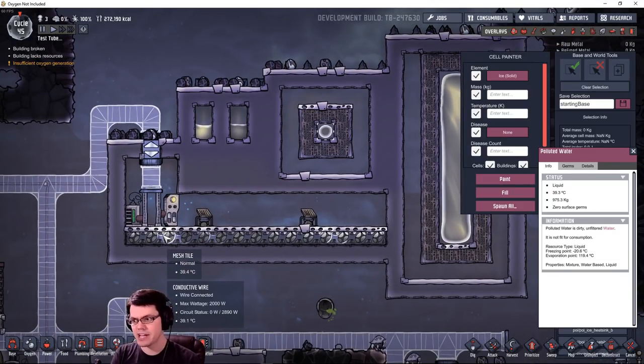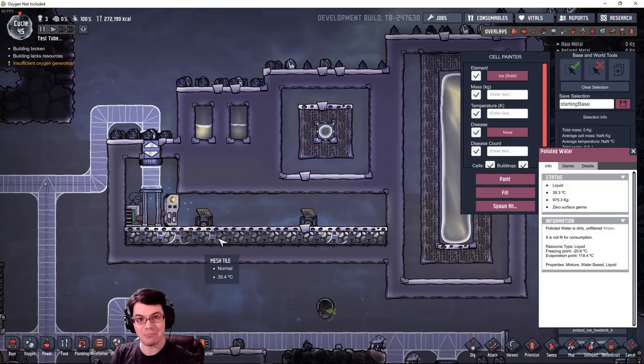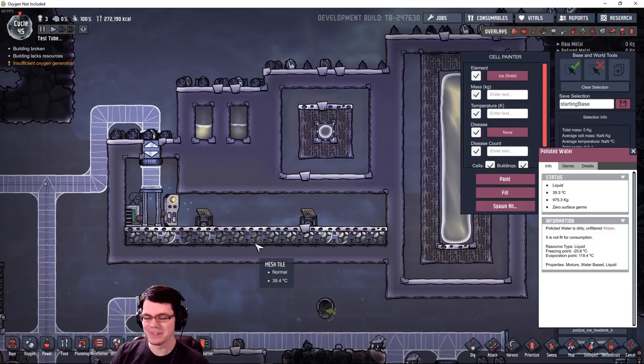Another approach is to put liquid right into the floor using mesh tile with a floor tile beneath it. The neat thing there is you can control the temperature of that liquid and affect the gas temperature inside your base — basically a floor evaporation system, not unlike a swamp cooler. It's actually analogous to a real-life concept, though we don't normally pour water on the floor inside our houses.